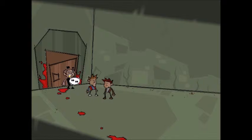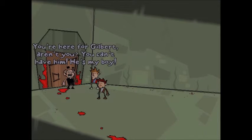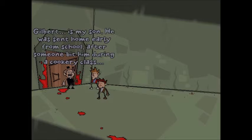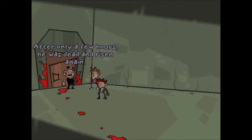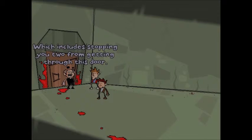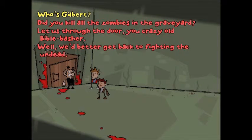It's kind of funny if we try to touch him — one of the wrong jokes. I'm not manhandling a priest. It's his job to manhandle me, if anything. Ha ha. Send angry letters to... I didn't write it. Hello there, priestie. You're here for Gilbert, aren't you? You can't have him. He's my boy. Which is interesting how a priest has a boy, but okay. Who's Gilbert? Gilbert is my son. He was sent home early from school after someone bit him during a cookery class. After only a few hours, he was dead and risen again. I managed to subdue him and chain him up down here. Now I must protect him, which includes stopping you two from getting through this door by any means necessary.